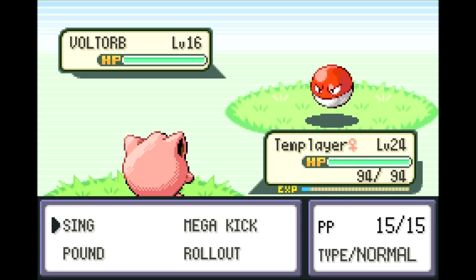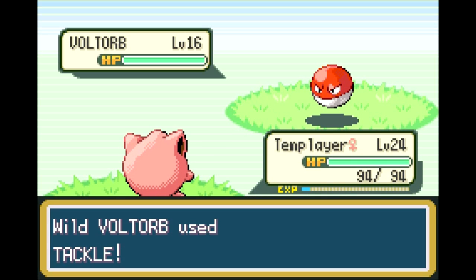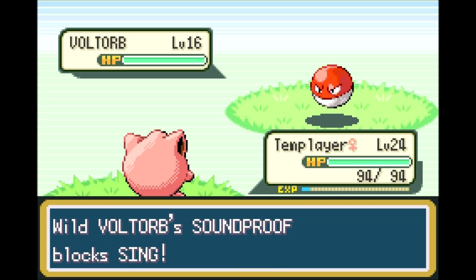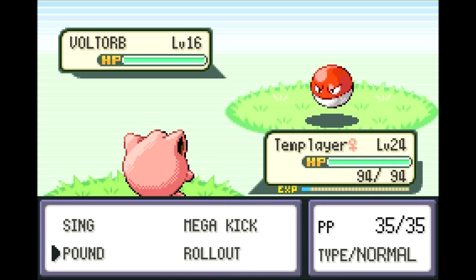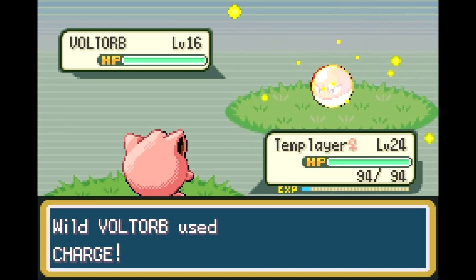Voltorb will be your second Electric type available to you, and the first common one, so this will be many players' first Electric type. I do love Electricity in this game. Voltorb is not the best though. I'm still going to try to catch it — it is insanely fast. Its evolution, Electrode, is the fastest Pokemon in the game, at least in Generation 1.